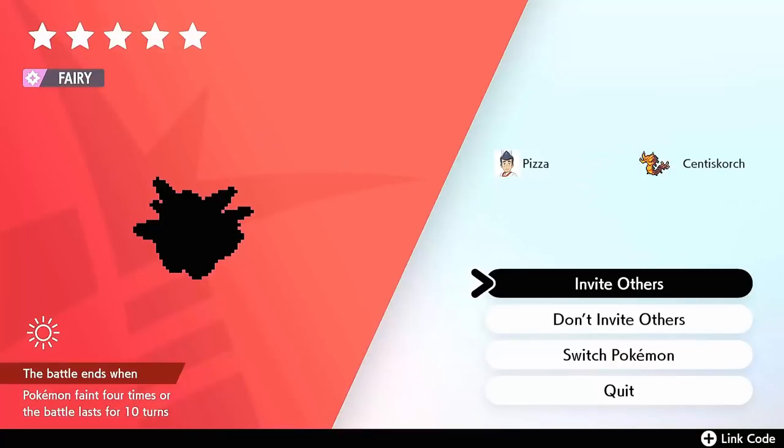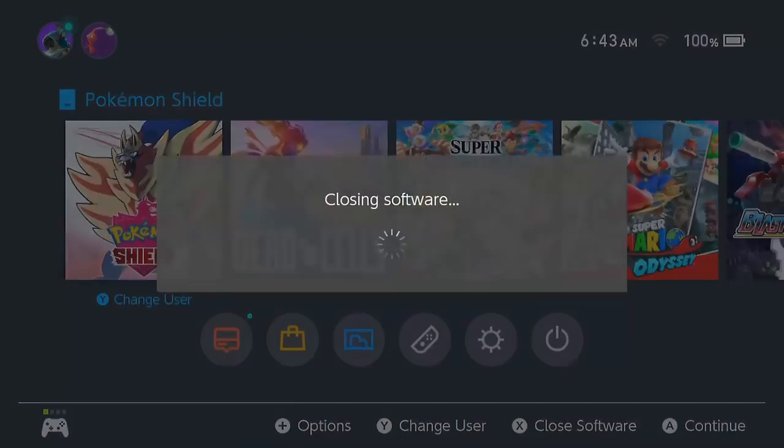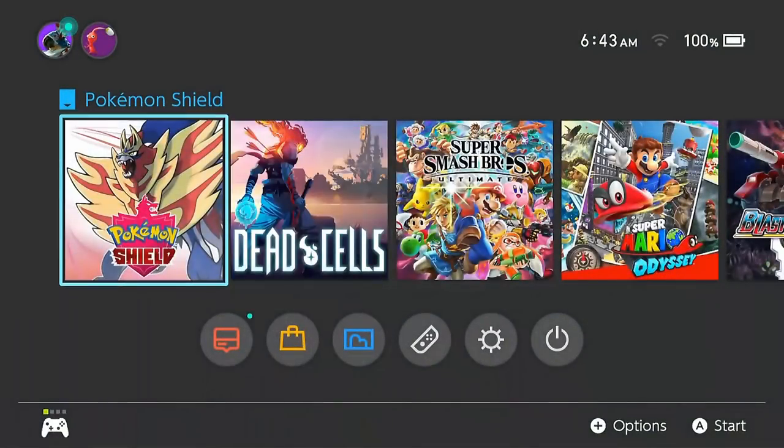So this is my fourth frame and I've got a five-star Clefable — no good, because I need a Pokémon with only three 31 IVs guaranteed. In my case I'm going to need a Morghum. So we're just going to have to do these three advances again and hopefully find a Morghum — three or four stars is fine.